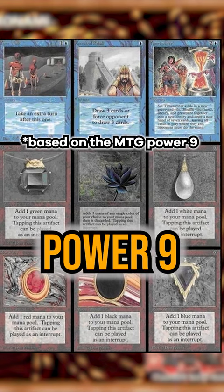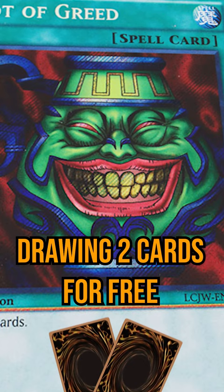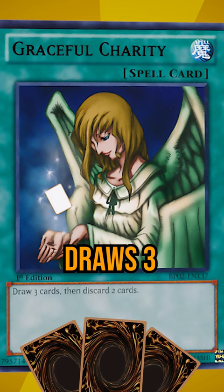Here are the Power 9 cards of Yu-Gi-Oh! First is Pot of Greed — drawing 2 cards for free adds instant value and consistency to any deck. Graceful Charity draws 3 and discards too, so it's sometimes even better than that.